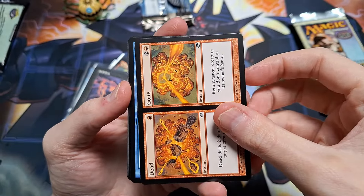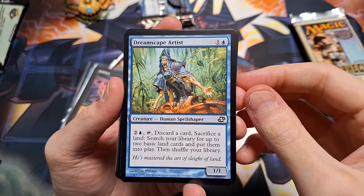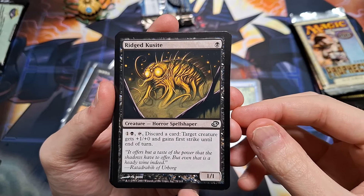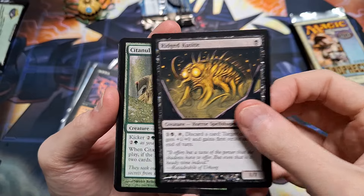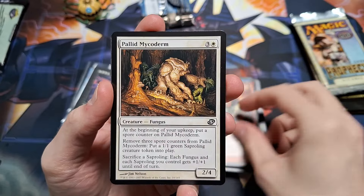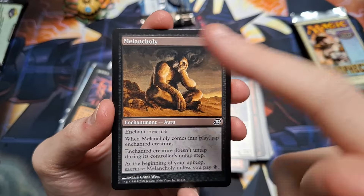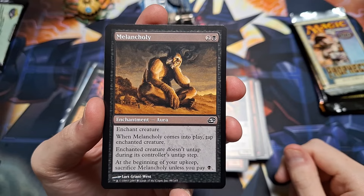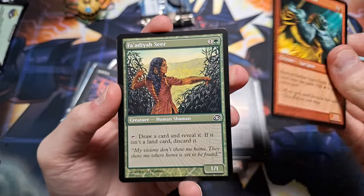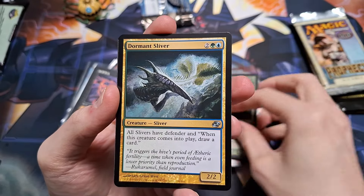Next up we have a Mystery Booster! Let's pull a Black Lotus! Is the uncommon supposed to be on top? We have Wing Shards, Humble — 'Through failure we learn our finest lessons in humility' — oh yeah. Glint, Archaeomancer, First Sphere Gargantua, Tavern Swindler, hubba hubba.